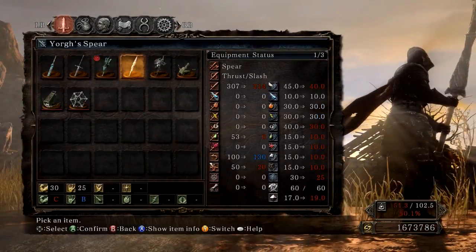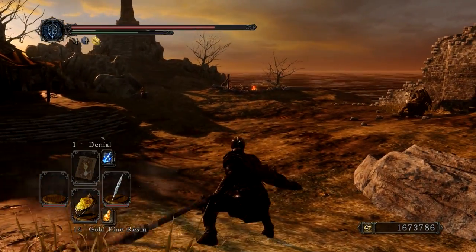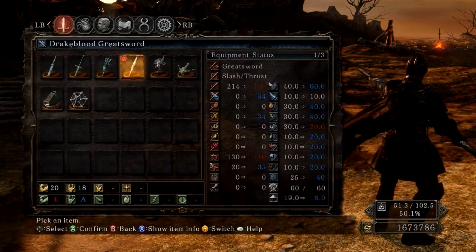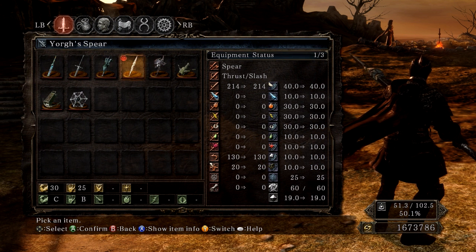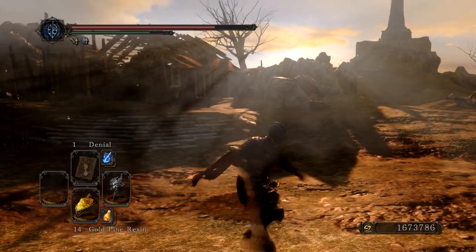Next we have Yorg's Spear. You need 35 strength and 6 dex, and it has a B in strength scaling. The one-handed weak is a lance, the one-handed strong is a spear, the two-handed weak is a lance, and the two-handed strong is a spin twin. This weapon requires 30 strength and 25 dex and has a B in dex scaling. Next is the Wrathful Axe — you need 20 strength, 22 dex, and 28 faith, and it has a B in strength. It's actually just a halberd all around.